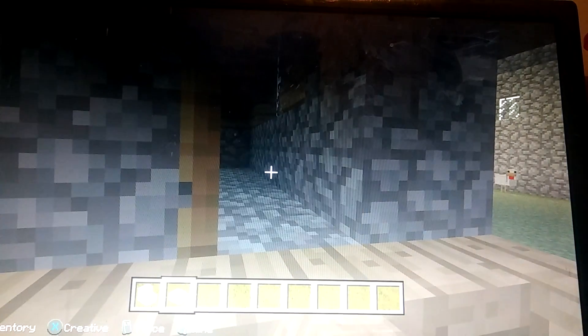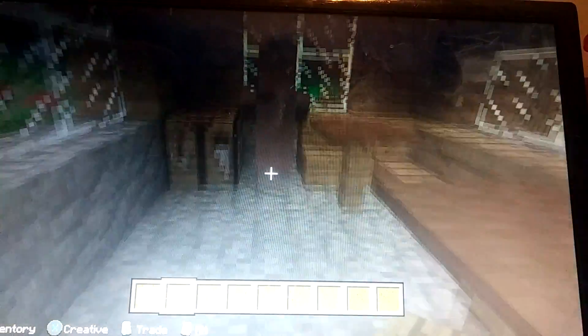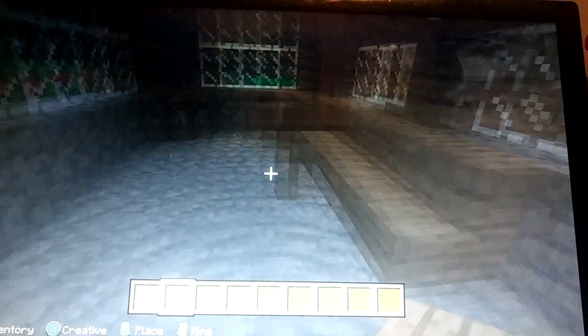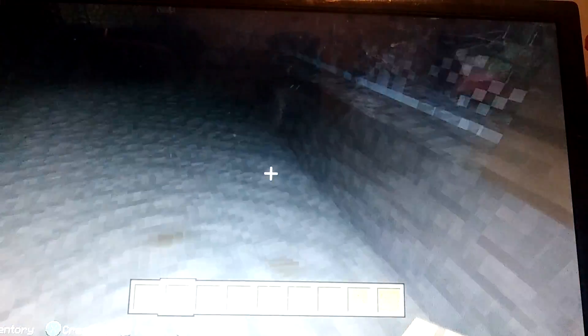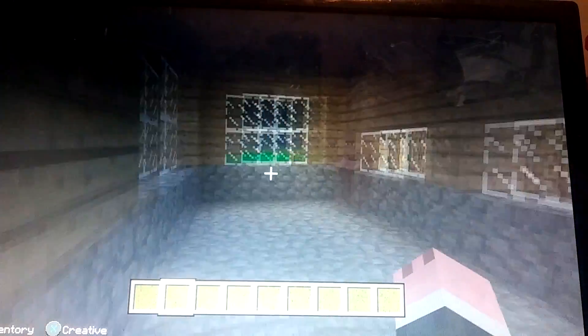Now moving on to the inside. Don't mind him, he can stay. You're going to get rid of this block here, then slab it. Bookshelves can go bye-bye for now, on both sides. Get rid of these and put your half slabs. All of this other unnecessary stuff can go bye-bye. This is what you're left with on the inside — you strip the whole house down.